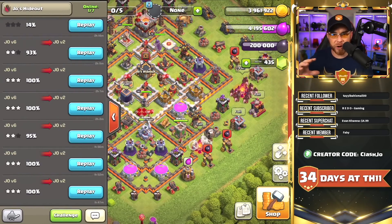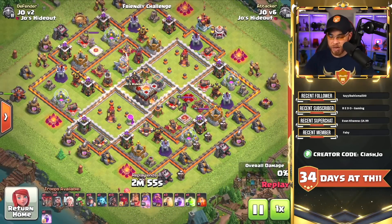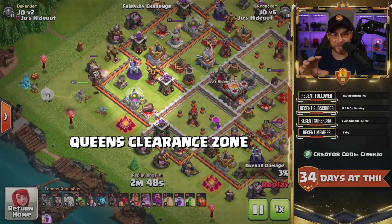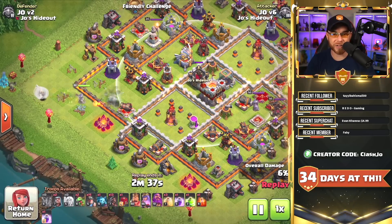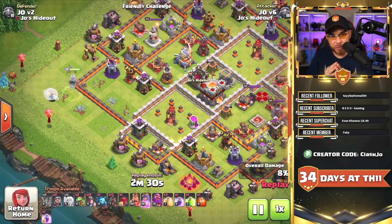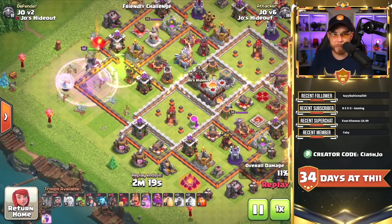I did four different attacks with the same exact army, the same spell composition, and the same base — all parameters identical except the defending clan castle troops. We're using the minor hog rider hybrid attack today. Most of the time in the hybrid attack we use a queen walk with balloons and healers. Her job is to clear a zone of defenses, set a funnel, and clear the enemy clan castle troops so they don't shut down the miners and hog riders. This applies to Lalo armies, dragon armies, and most queen walk strategies.